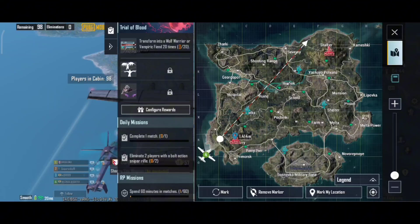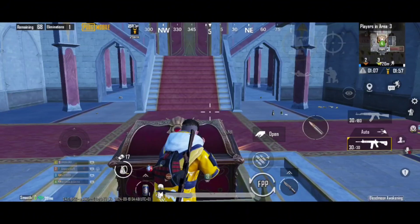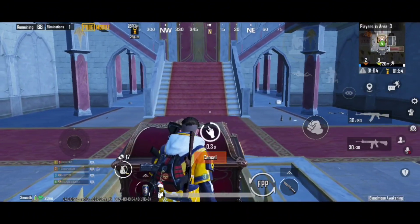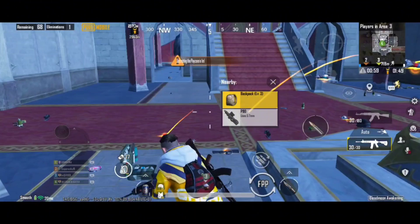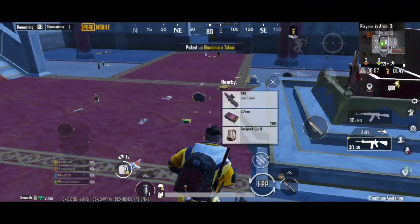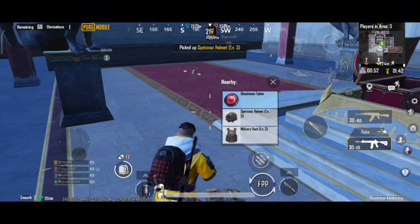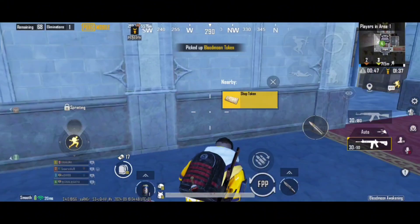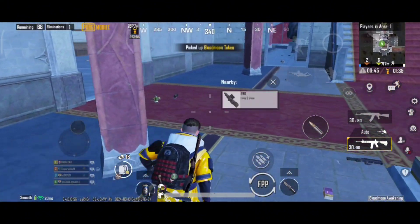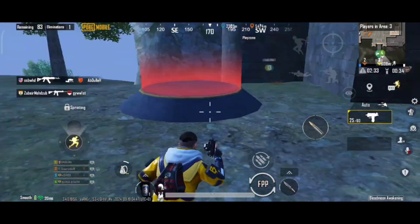There are loot boxes in the main center. There are extra cards and a lot of materials. Here is the main center. There are two guys with the vampire boxes. You can use the loot box. There is a loot box here in the main center.